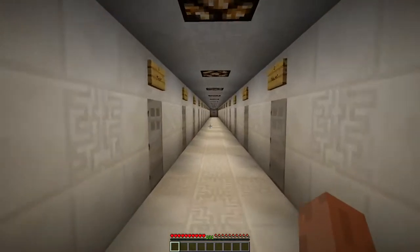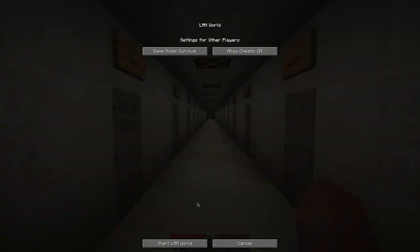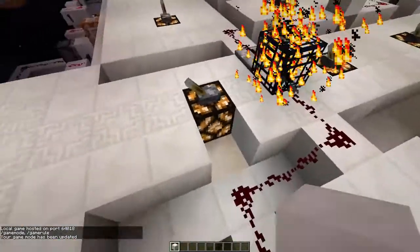Let's just start with getting into creative mode because I am still in survival. Just allow cheats and then you can set yourself to game mode 1. Now let's have a look.